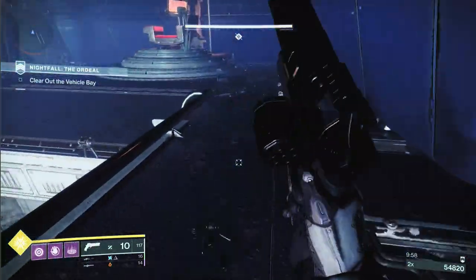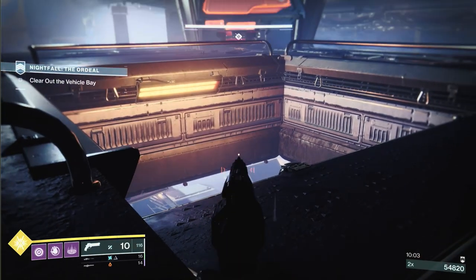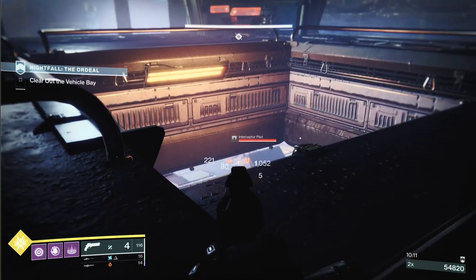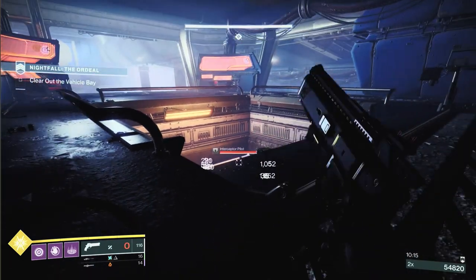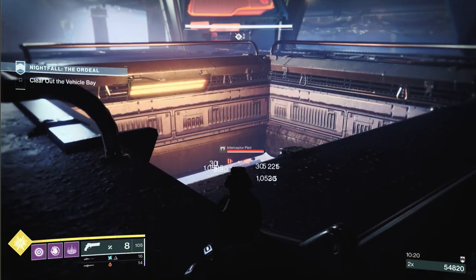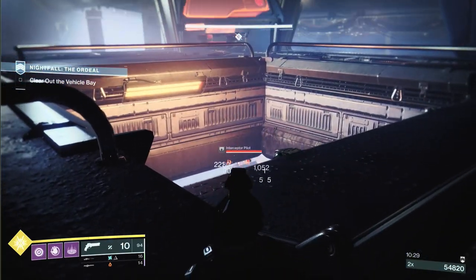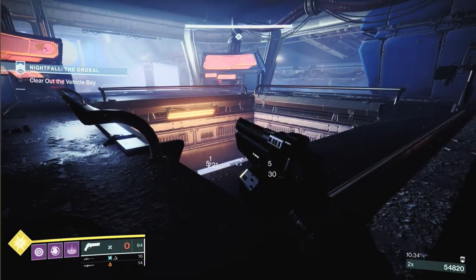So I've dropped down and taken the two interceptors out. I always go to the left for the first wave, get hard left, and put down a rift. The two barrier champions will be huddled together just to the right in the main area. There's a solar-shielded Cabal champion in here, and I think there are arc, solar, and void shielded ones. I don't always see the void one — sometimes a Nova takes it out without me noticing.